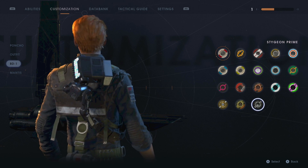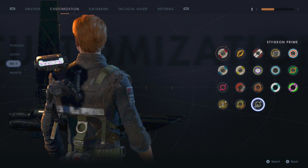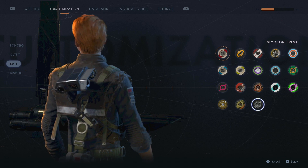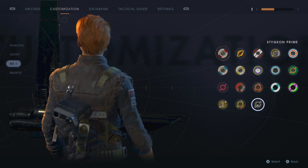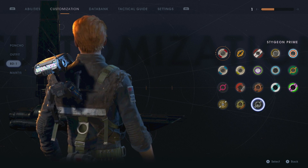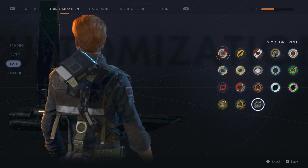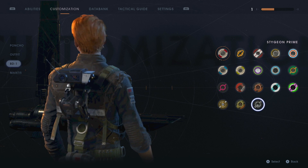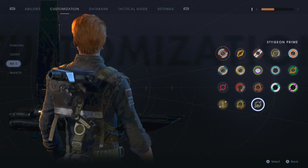I do wish the developers gave us more customization. All of this stuff comes out of crates, but there should have been one special crate where the item gives you the ability to customize things how you want them — like a colour wheel where you can set different parts yourself. So you could have a black primary colour, white racing stripes, and make the metal accents around his eyes and legs white as well. Anyway, let me know your thoughts in the comments — which one of these 18 colours is your favourite? I hope you guys enjoyed the video, thank you for watching.